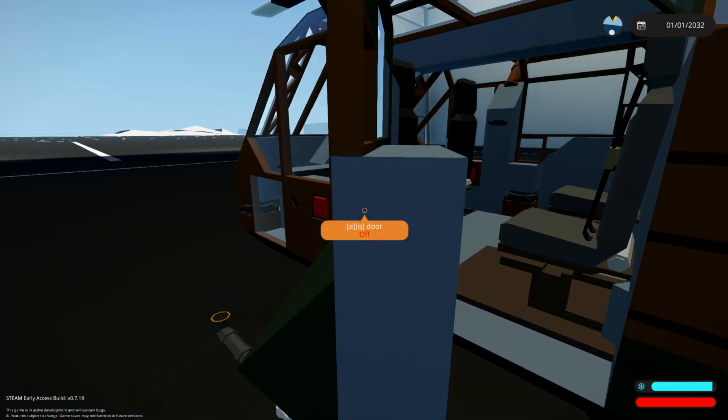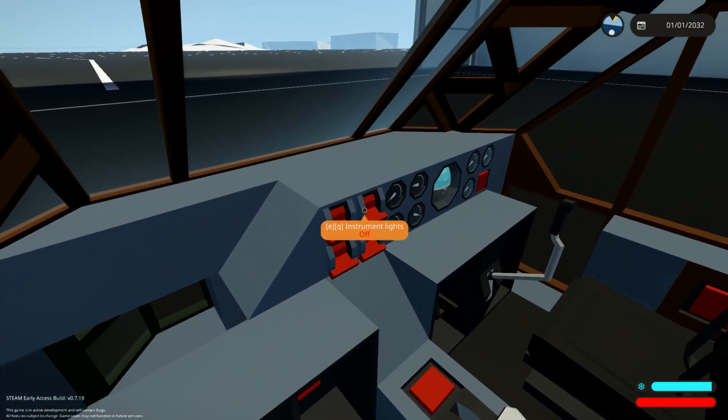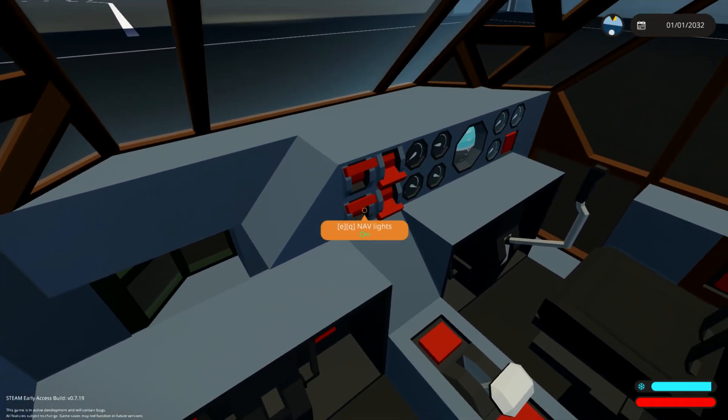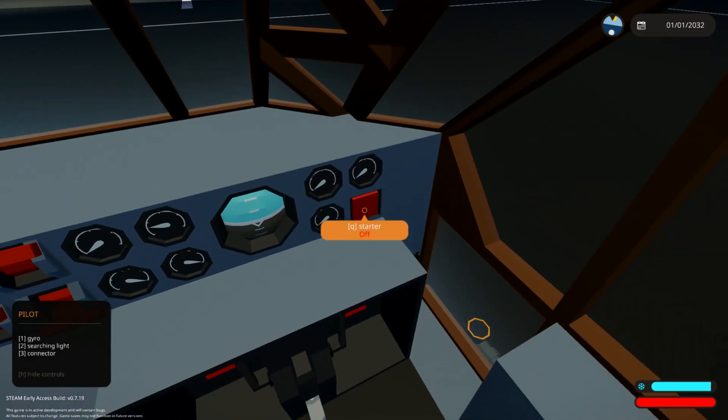We've got a little door right here to get into the backside. We've got a little door in the front as well. I don't know whether it's got any heaters, so we might have to change locations. Fuel pumps, nav lights, instrument lights - we've got a starter over there. Let me get in the pilot seat.